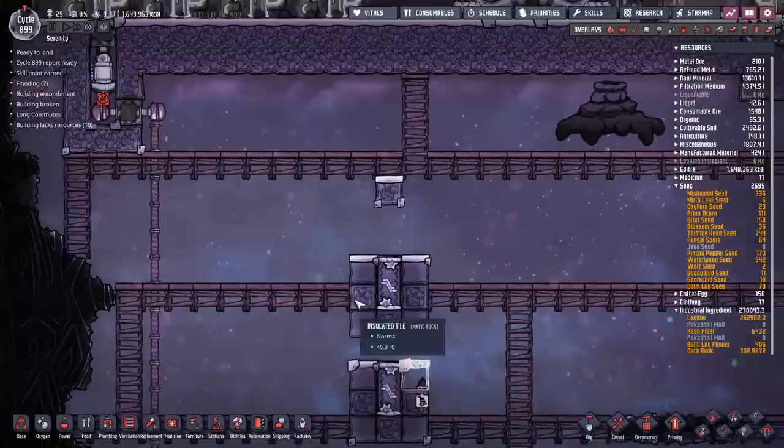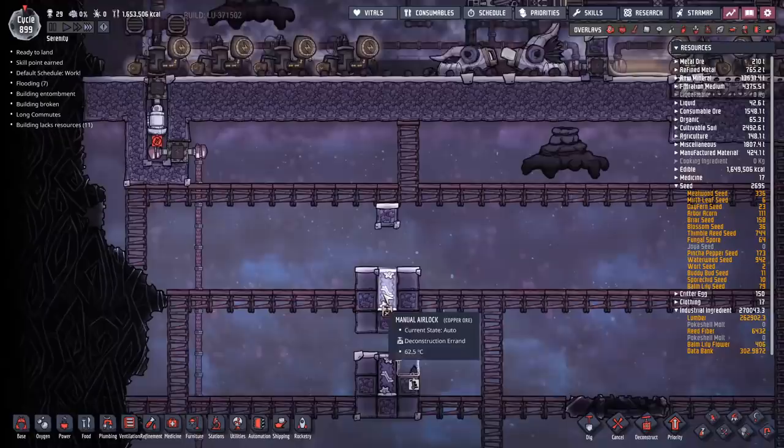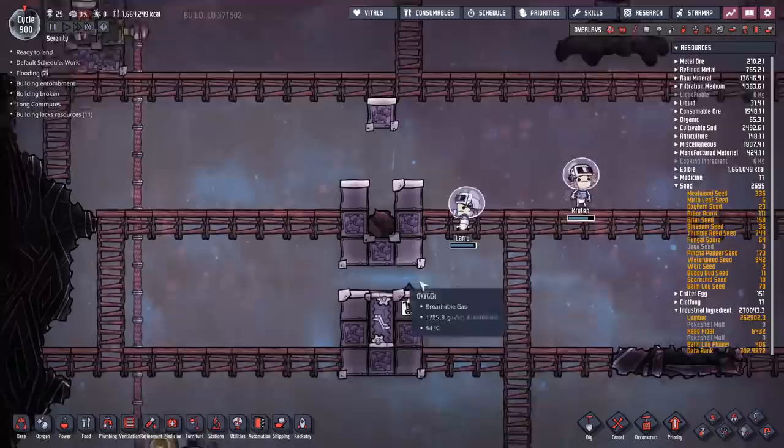The reason for creating this door trapped in between all these tiles is when we deconstruct it, there's currently a little bit of a bug or glitch that allows you to create a natural tile. The copper ore, instead of just falling into debris, will just dump itself into a natural tile. We now have a copper ore tile right there. You could do the same with copper, aluminum, iron, gold, whatever you like, even steel. This just allows us to make a natural tile so that we can plant a wheeze wart on it.